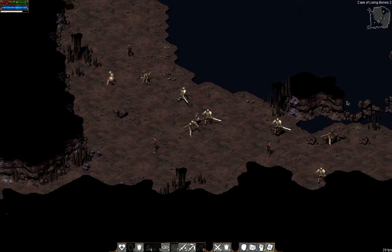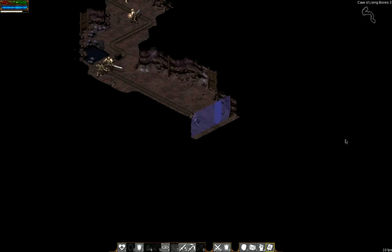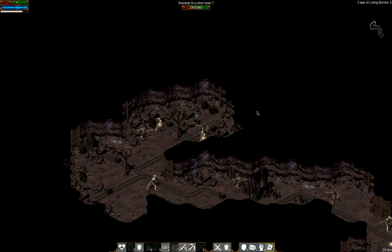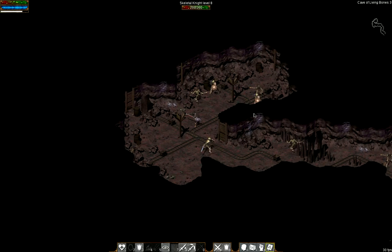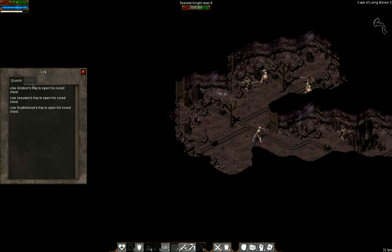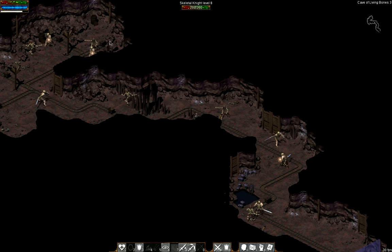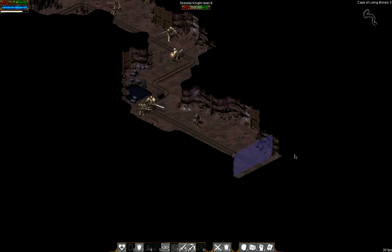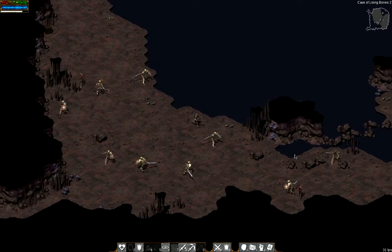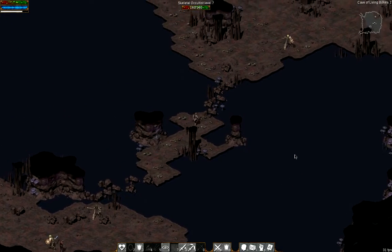In the Cave of Living Bones, you find this pillar and you have to go from there through here, past all these skeletal knights and occultists, and pick up a powder keg. I think I just grabbed it, but it didn't give me anything since I've already completed the quest. You place it here, it explodes, and opens up this path. So if anyone gets stuck right there, that's what you have to do.